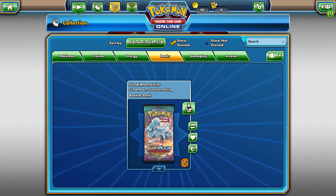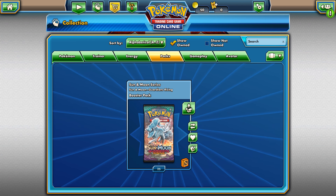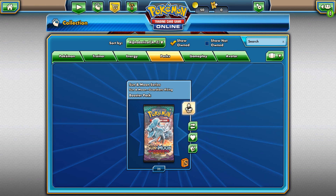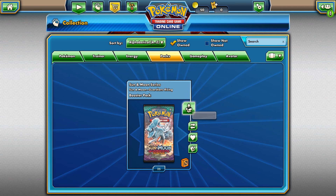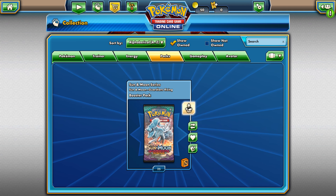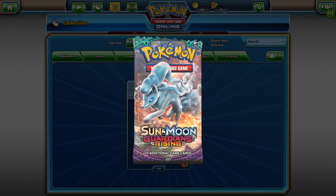Everything started off really crappy but we got a Lunala GX and a Lapras GX, as well as Gumchoose GX. I'm okay, you know. It took a long time, I thought everything was going down, but yeah, I'm pleased. I am actually pleased. Alright - Guardians Rising booster packs! Let's see what we get.